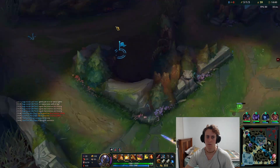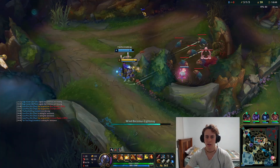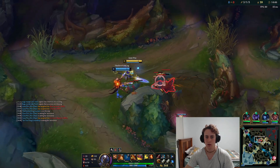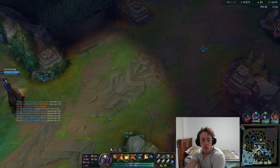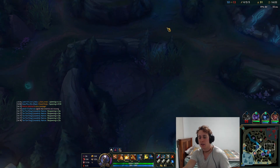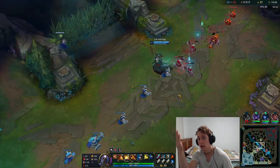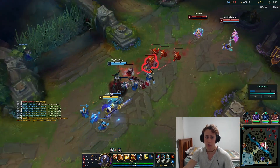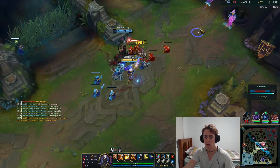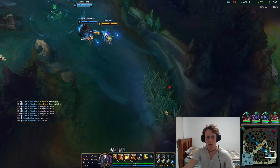We're just denying them XP and gold and increasing our own. We shove in the wave again and take the jungle camps — they can't really stop us. What we want to do is shove mid lane, move in with our team, get deep vision, and that sets us up for Dragon. Then we can look to get a pick, or they just give Dragon for free — which would also be the correct play for them.